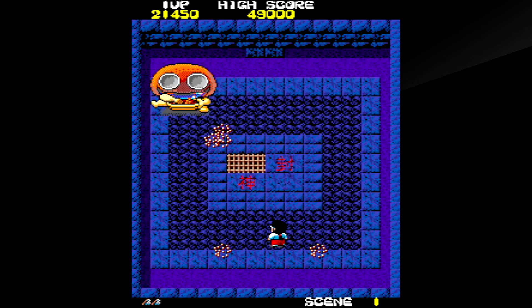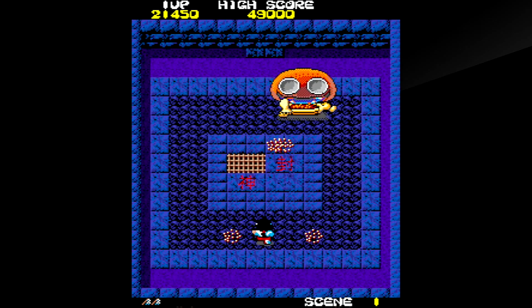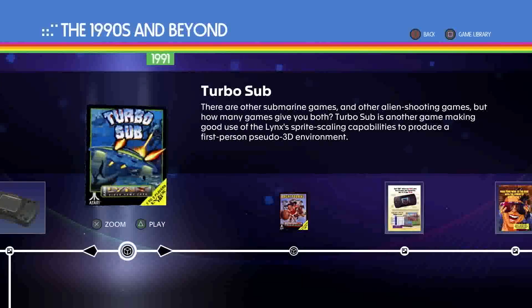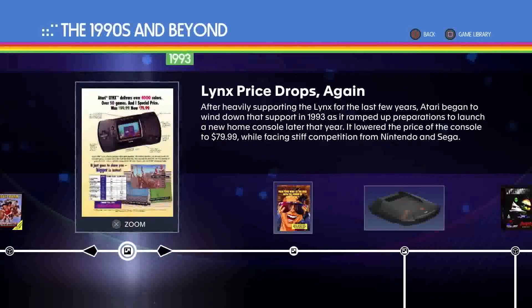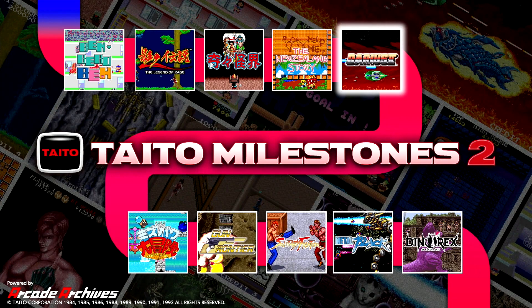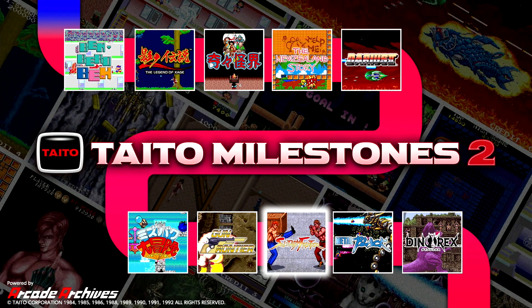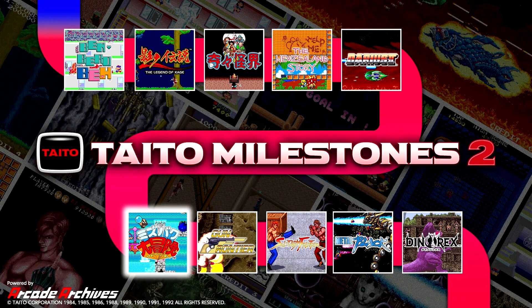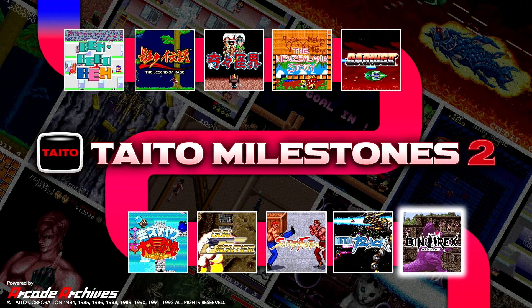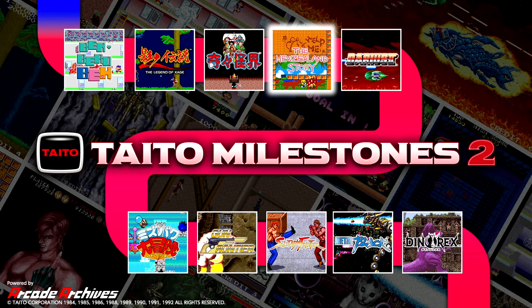That price is especially offensive when you discover how bare-bones the package actually is. I hate to compare everything to what Digital Eclipse is doing, but we're living in a post-Atari 50 world here, and this type of bare-bones compilation just isn't going to cut it anymore. I'm not saying that Taito needs to film hours of documentary footage and scan fan letters, but this game doesn't even come with a description of the games. There's no context, no history, no pictures of the arcade cabinets. What you see on the title screen is what you get, and that's just not enough to justify the $40 asking price. I love old-school Taito and enjoy many of these games, but you're better off waiting for a sale when it comes to Taito Milestones 2.